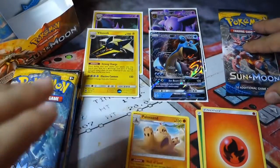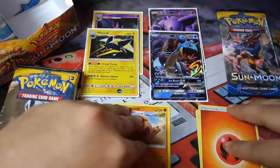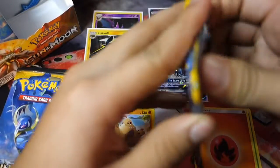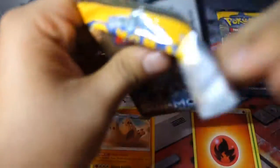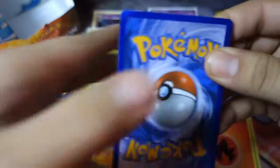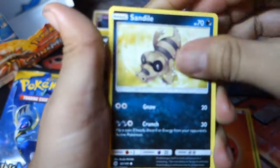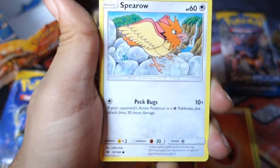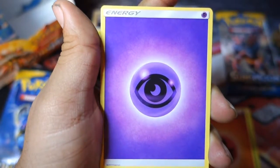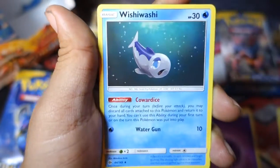Let me go ahead and straighten things out — everything looks a little lopsided when I'm looking at the camera, but the camera is actually really straight. So here we go, next pack. We start off with a Sandile, a Pikipek, a Spearow, a Fomantis, a Mudbray, and a Psychic Energy.